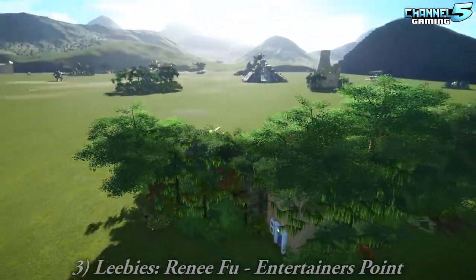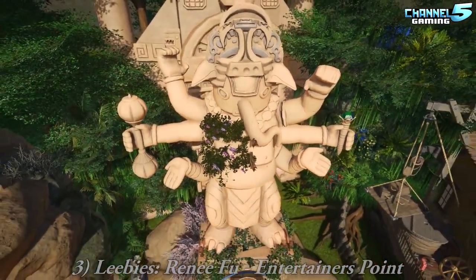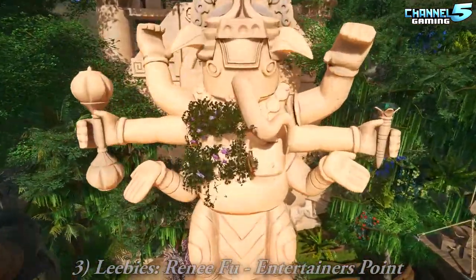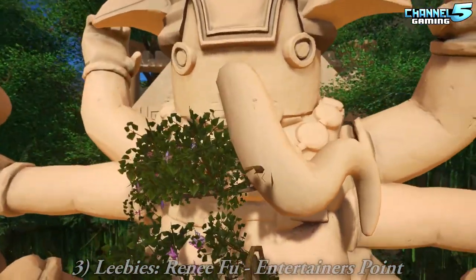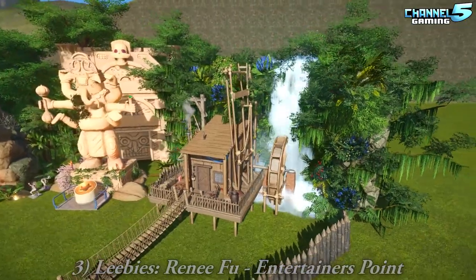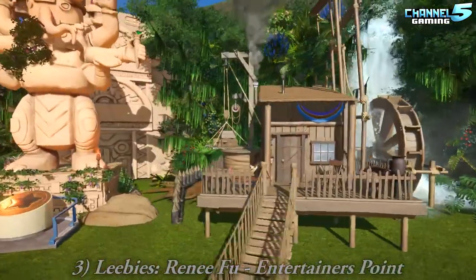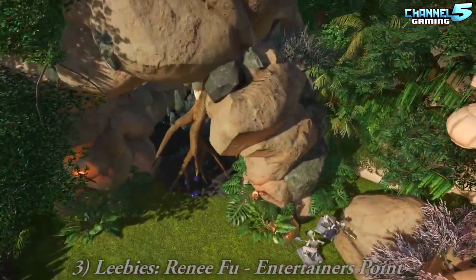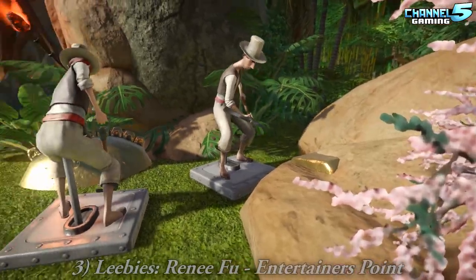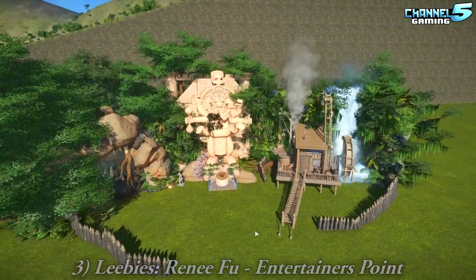Renee Fu's Entertainer Point by Leibies. Leibies sure has been giving us a lot of Blue French lately. What's the elephant trunk god? It's kind of like a tail. He's like a Cthulhu or something. Oh yeah, I forgot to push play here. Yeah, with some water - probably forgot to put water there. It's very quaint and cozy. Like the little bat cave. Oh, that is cute. Getting some gold. We got some beetles. Great stuff. It's a big entertainer point.